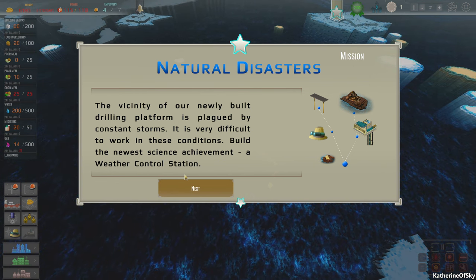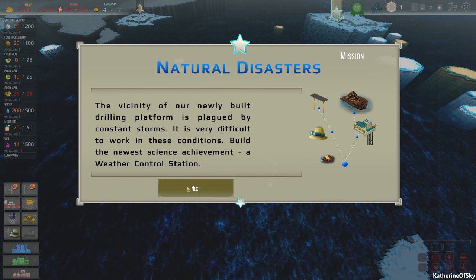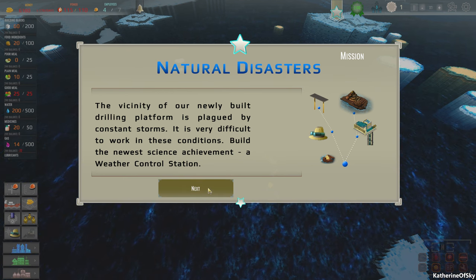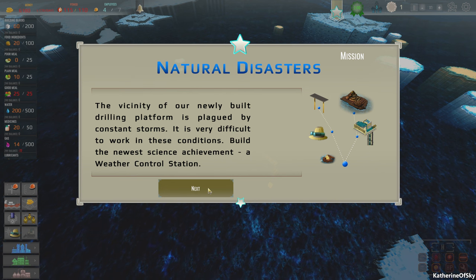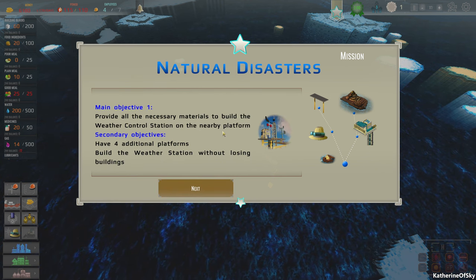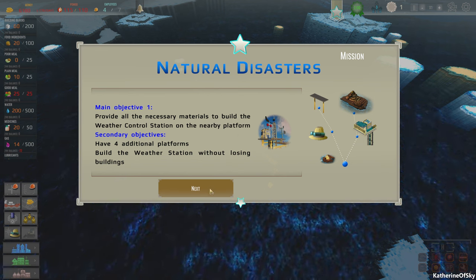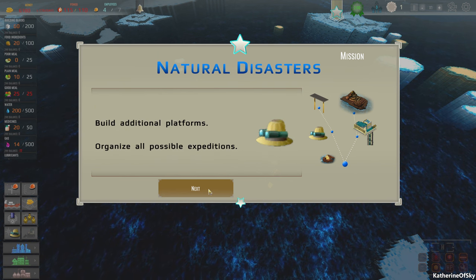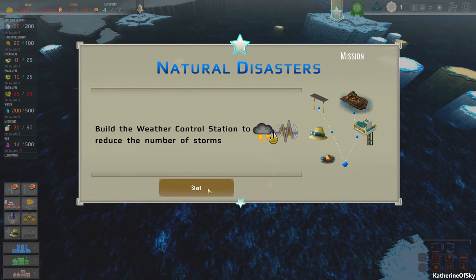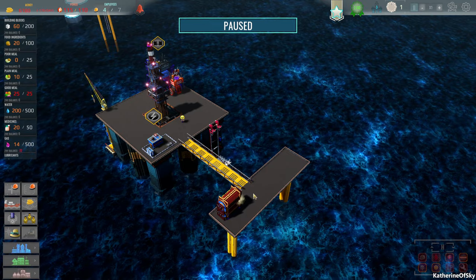The vicinity of our newly built drilling platform is plagued by constant storms. It is very difficult to work in these conditions. Build the newest science achievement: a weather control station. Provide all the necessary materials to build the weather control station on the nearby platform. Have four additional platforms, build the weather station without losing buildings. Let's pause this.